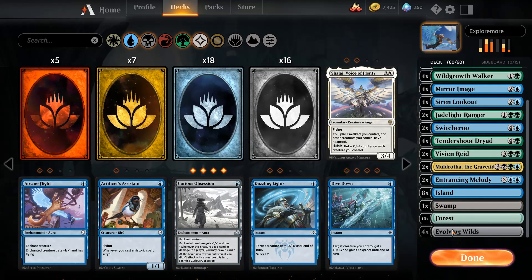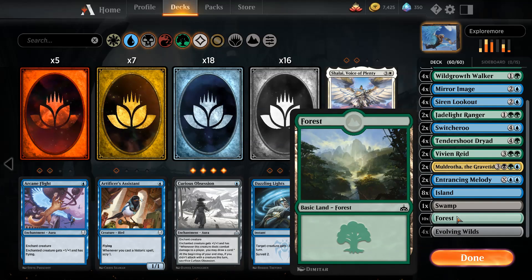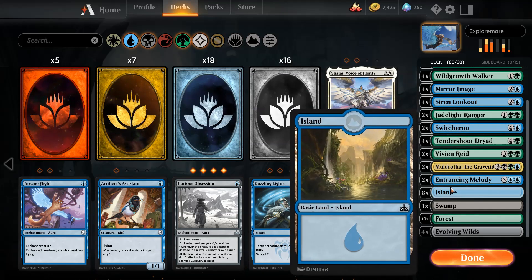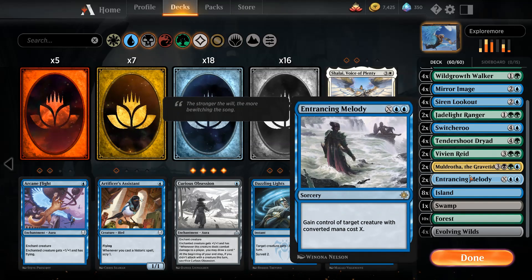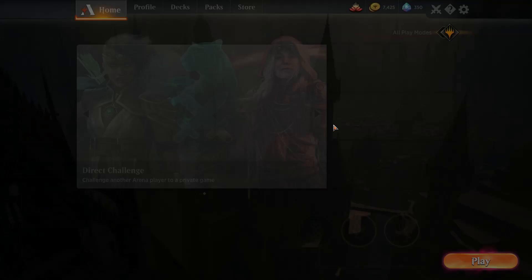The mana base is eight islands, one swamp, ten forests, and four Evolving Wilds. The deck doesn't really have any removal — instead I have Switcheroo and Entrancing Melody to just take things that become a threat. The whole goal is to be faster than your opponent and kill them before they kill you. Let's give it a go and see how it plays.